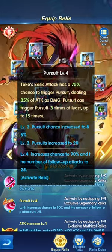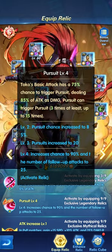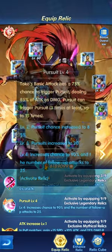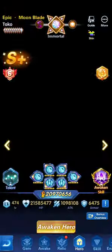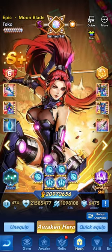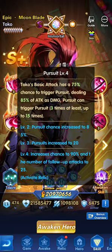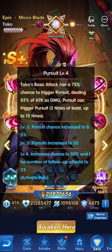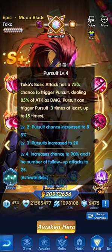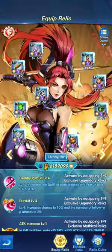Now if we're talking about Tuku for instance, she does pursuit. Pursuit will allow her to keep on slashing the enemy, attacking and doing more damage. Pursuit level 4 has 100% probability of attacking more, and of course with increasing critical and increasing attack it can do more damage. So the pursuit when it's at core skill level 4 is higher — that's pretty much what relics do.